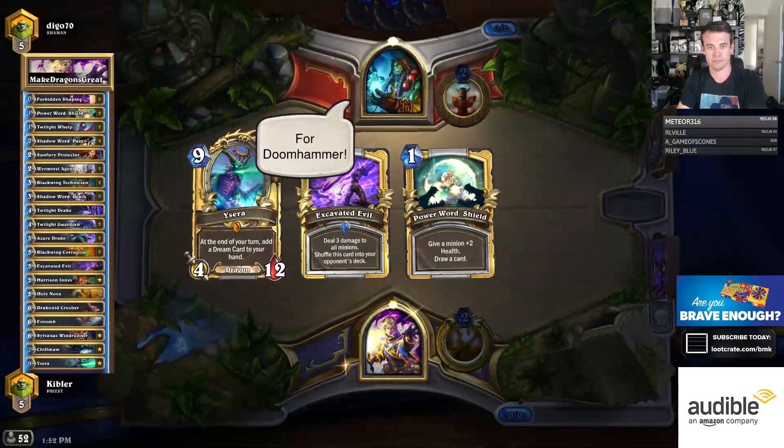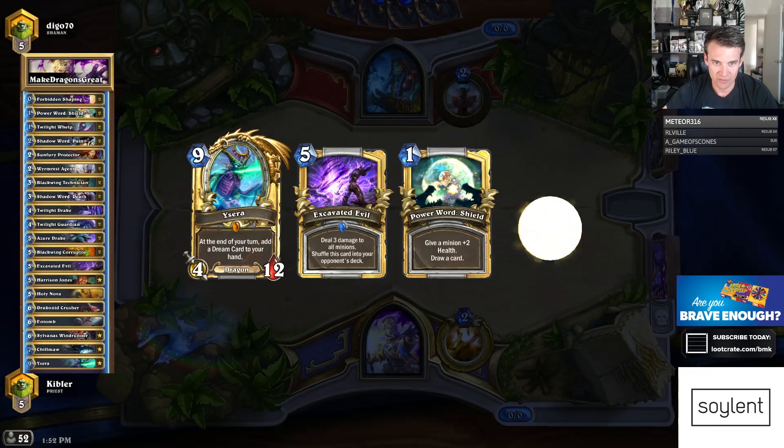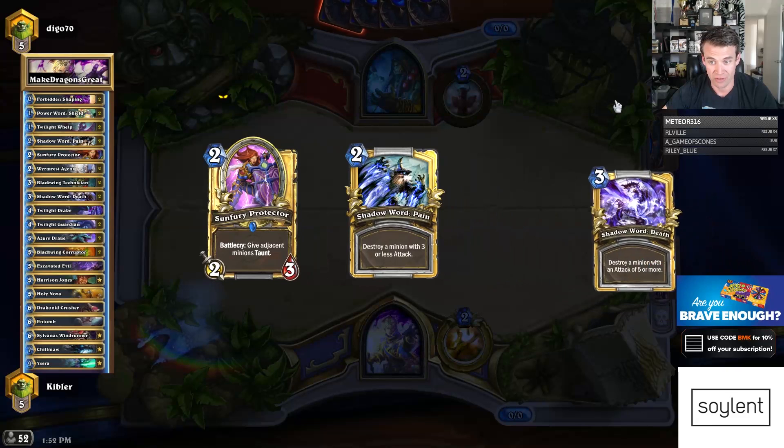It's for Doomhammer. The light shall bring victory. I'm going to get all of this. I don't want to keep Excavated Evil in my opening hand against Shaman, despite it being a very powerful card in the right circumstances.